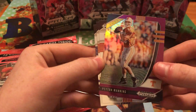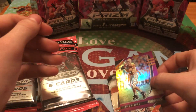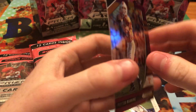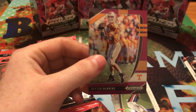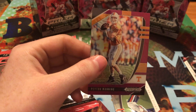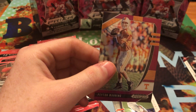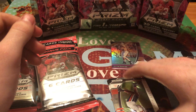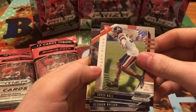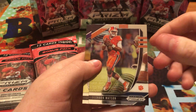Keenan Allen. We got a Purple Peyton Manning — that's pretty sick. Gotta get my sleeves ready. That one's going right into my PC. We got Bryce Hall rookie, Deshaun Watson, and Leonard Fournette.